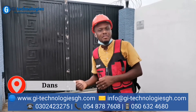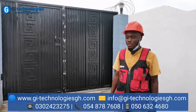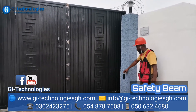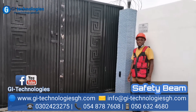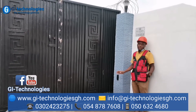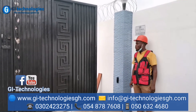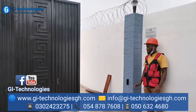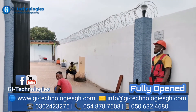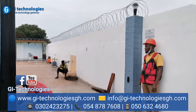We are done with the automation — as you can see, the gate is beautifully installed. We also added safety to protect pedestrians, cars, or any objects crossing the gates. Let me demonstrate how the gates work: press the button and the gate opens. The gate is very clean — this is the normally open and this is the normally closed.